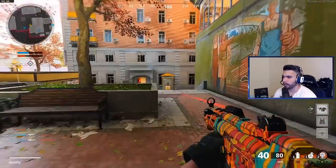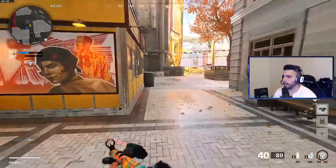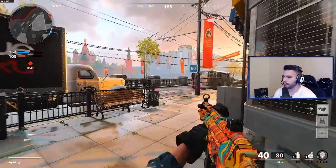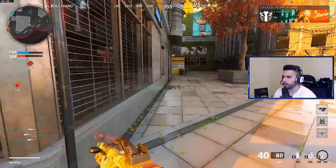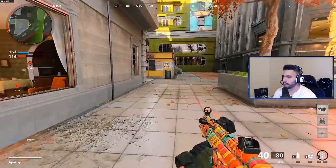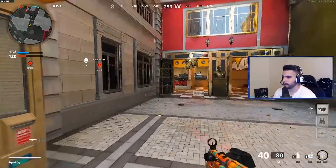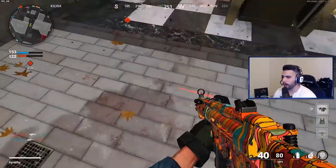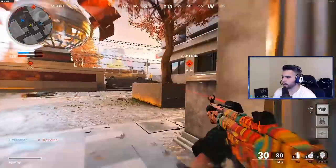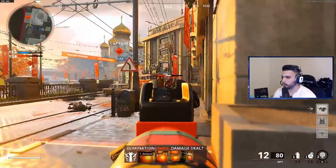To slide cancel, you want to do: slide, slide, jump — or on controller: slide, slide, X. What happens is you slide, slide again to stop your slide, then press X to stand up. If you just slide then X, your guy is going to jump — you don't want that. You want slide, slide, X so your body stays on the floor and you can react accordingly to the gunfight, versus doing the awkward jump.